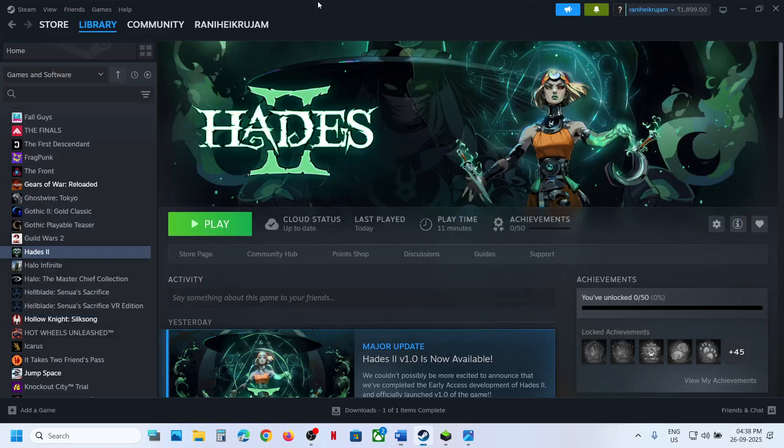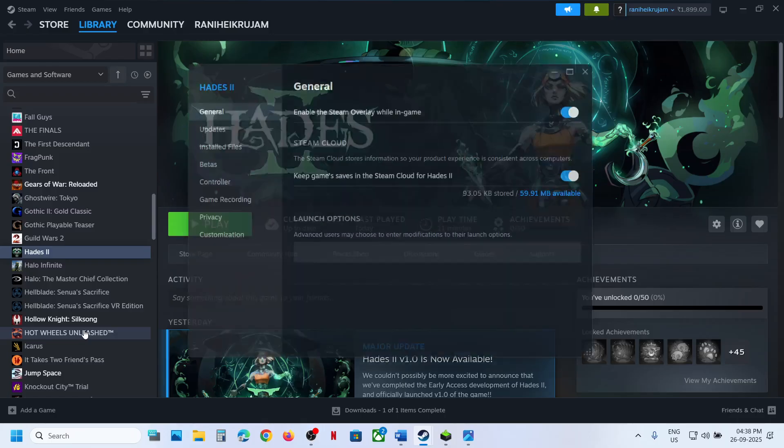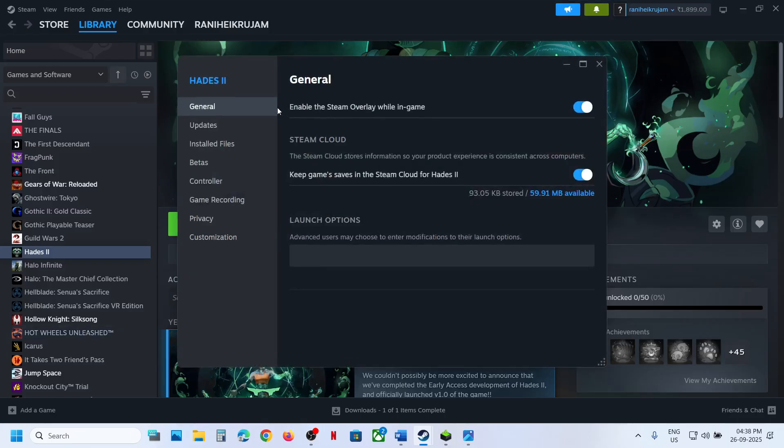The next step is to disable Steam overlay. Go to Steam, right-click on the game, select Properties, go to the General tab. If 'Enable the Steam overlay while in-game' is on, turn it off and check. If it's already off, turn it on and check — try both off and on.